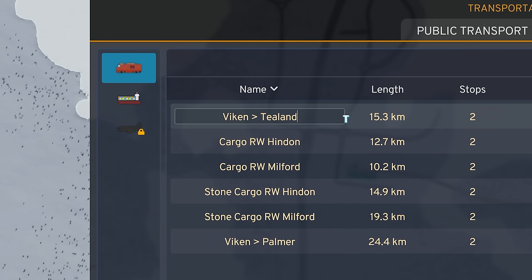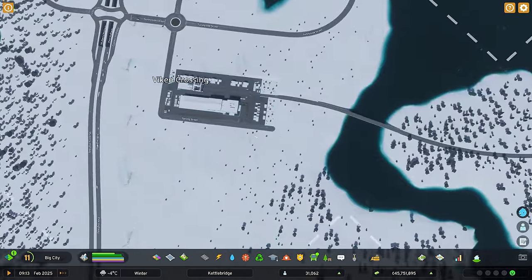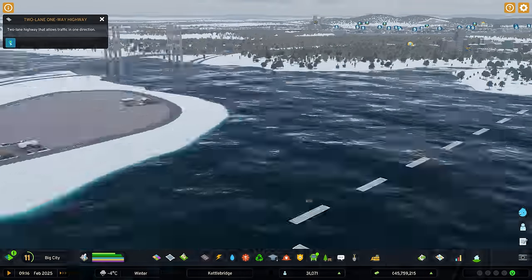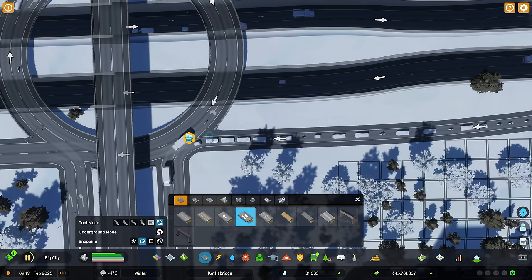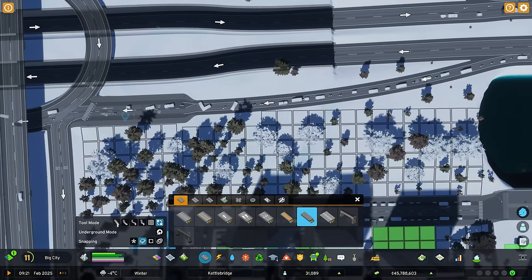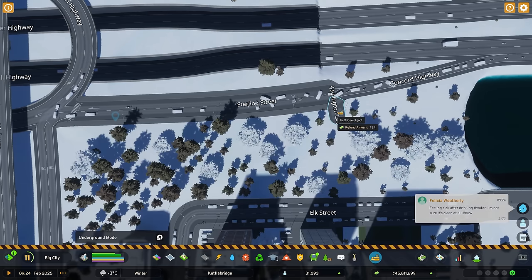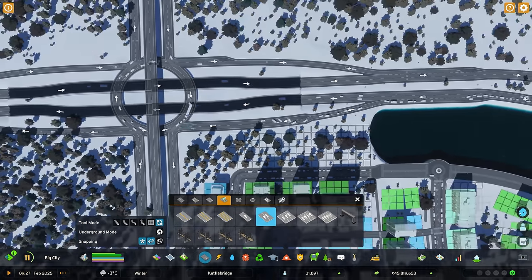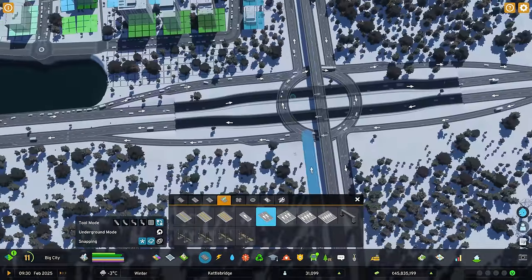I'm going to name this after one of my very lovely supporters on Patreon - named after Tor and Viken, thank you very much for your support. It's going to be Viken Crossing. Now I can name those two cargo lines - Viken to Teal and Downs, very good. Hopefully we'll see a lot more usage in those as things go on. Definitely now that should help our goods being transferred within the city which is exactly what we want to see. We seem to have a traffic jam going on over here. Thank you very much for your support on Patreon - if you want to help me out and support the channel there'll be a link on screen or in the description.